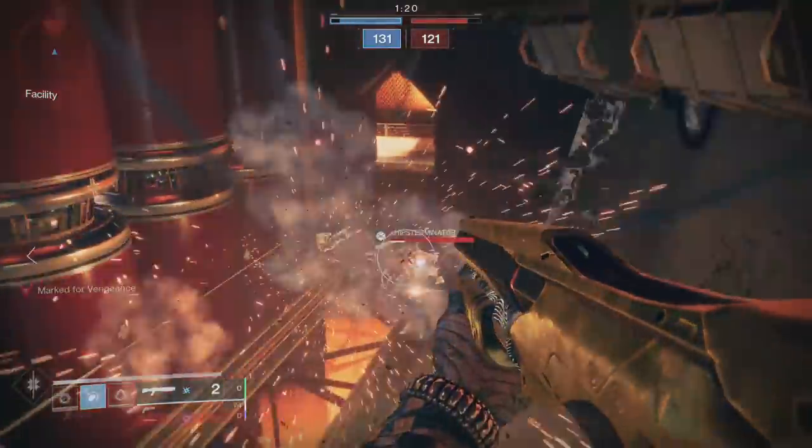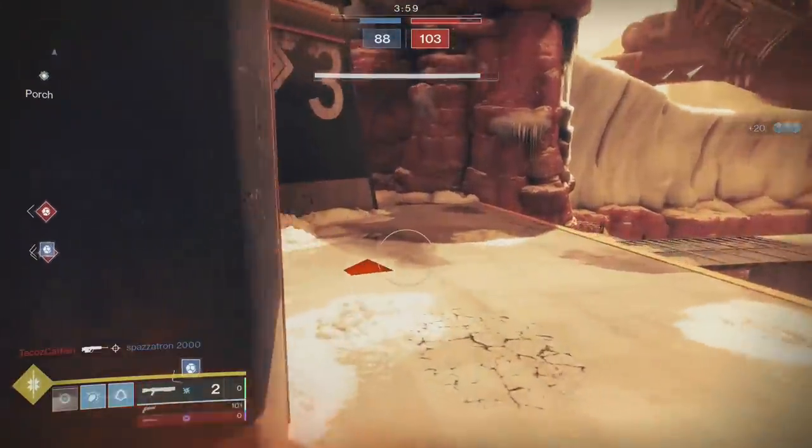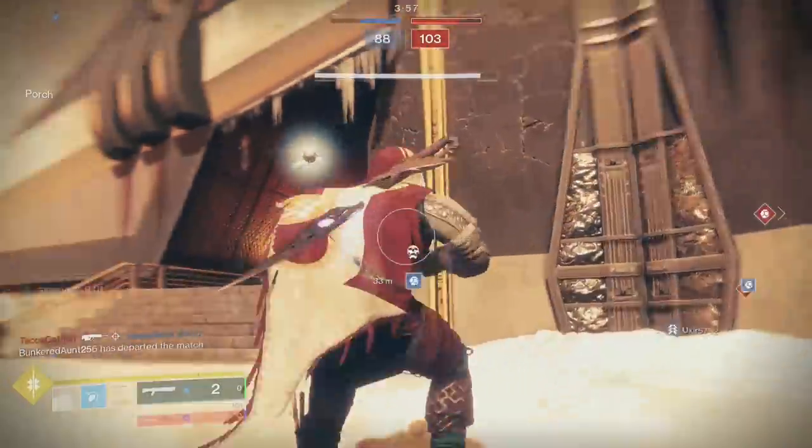Using that backwards dodge technique to clear a corner that you think someone is at — you run up to it, drop the bomb, step back, and wait for them to come out. There's a lot of cool uses.